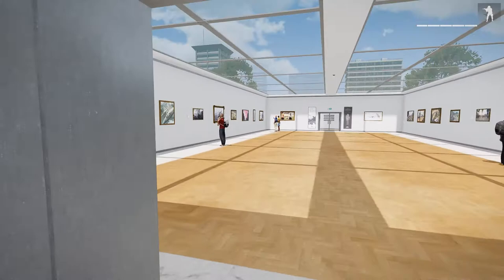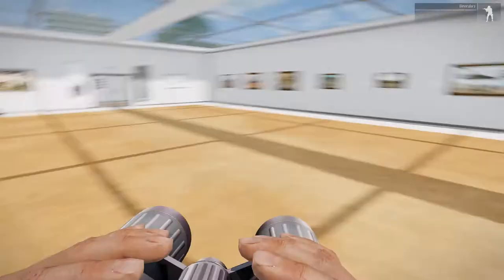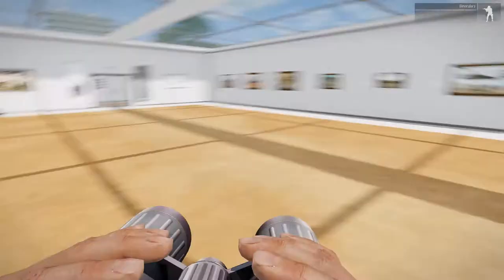So what we're going to do — we're here where we start — we're going to turn around, go into this room here and find the chap with the red shirt. Go into his bag and take his binoculars. Step one, done.